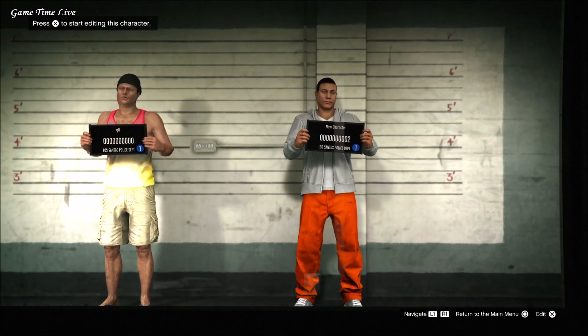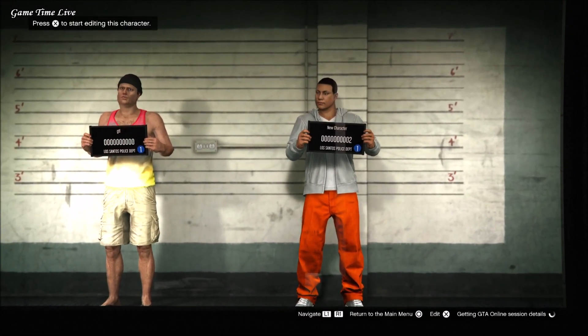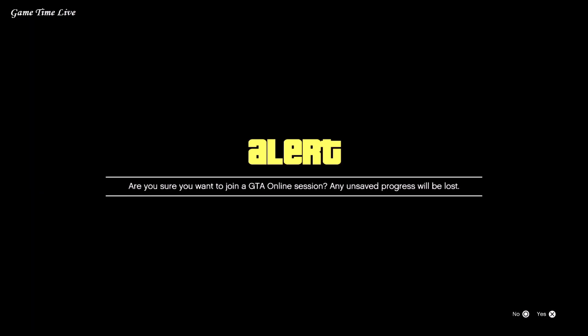The AFK player will be linked in the description box down below. Hover over your second character which you just deleted, then join the session from that player, accept the alert, and you will go back over to the main menu.